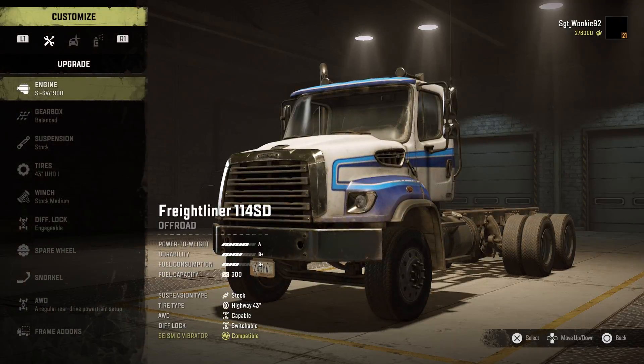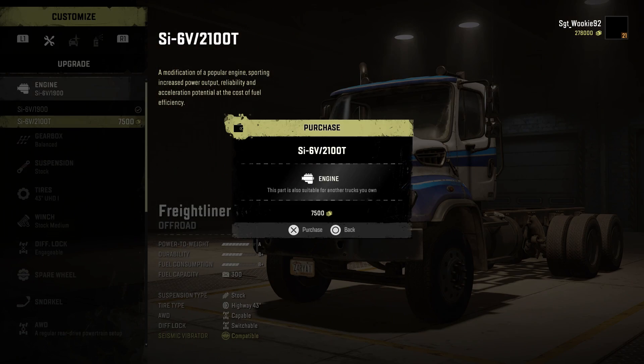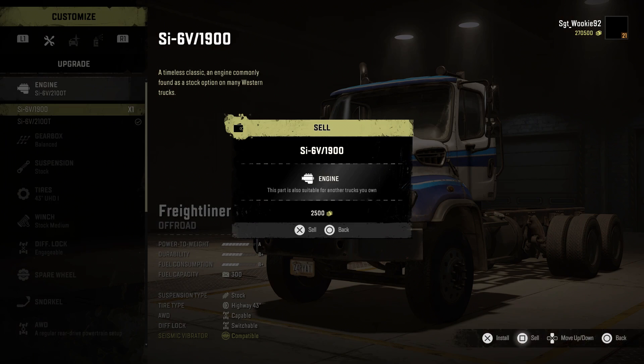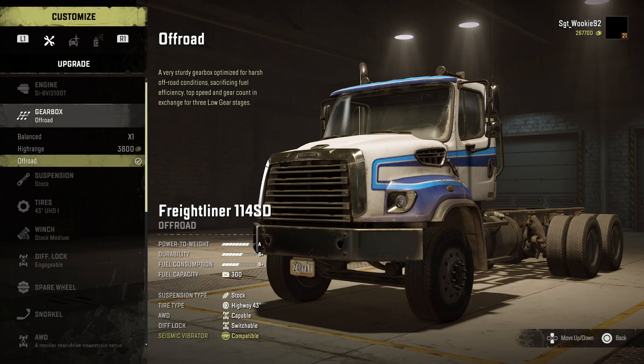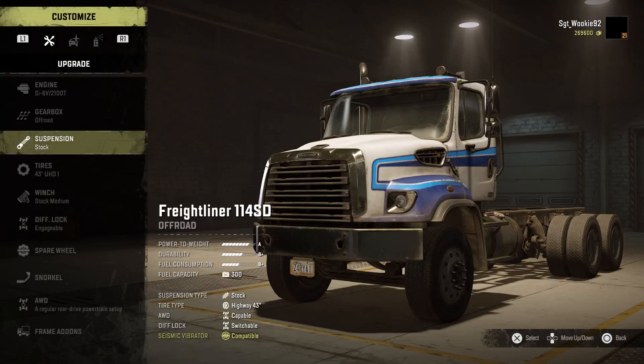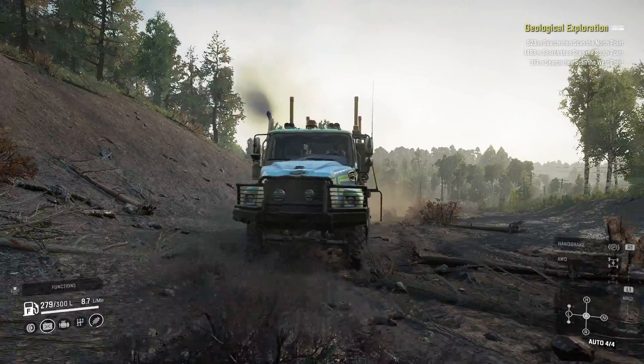My biggest gripe, especially after researching the truck, is the engine. In-game we are given the 2100 engine as the best that can be fitted. While its stock real-world engine is almost on par with the stock twin steer, I just feel that this is another example of a truck that should be solid competition to Russian off-roaders being downplayed.